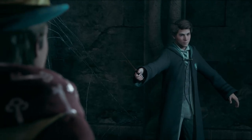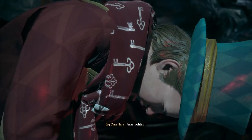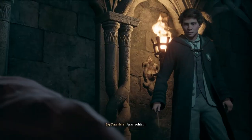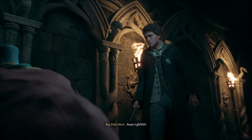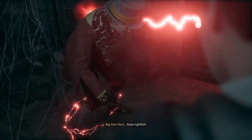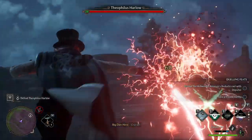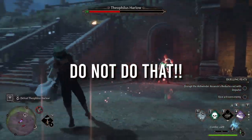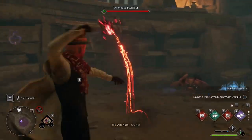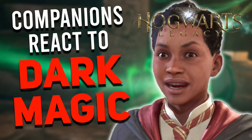Number 9. Students Commenting on Dark Magic Usage. During Sebastian's questline, you'll have the opportunity to learn three unforgivable curses: Crucio, Imperio, and Avada Kedavra. If you bust out these immensely powerful spells in front of your companions, many of them will have comments about your use of dark magic. If you want to hear all the comments, check out my video on what happens if you use dark magic.